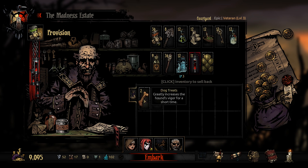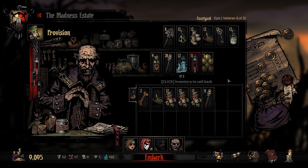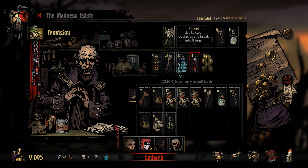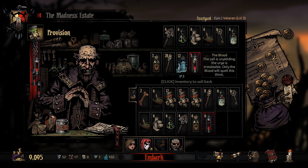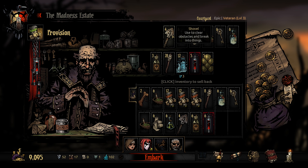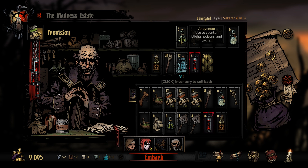Alright, let's do this. We can get provisions for free, which means we might as well fill our inventory — there's no reason not to do that. We can always just destroy things. Let's get one stack of everything, and more torches. Actually, we don't need torches for light, just for some of the interactions. We can get some blood too. Do we need more shovels? Maybe some anti-venom or bandages. Alright, let's go.